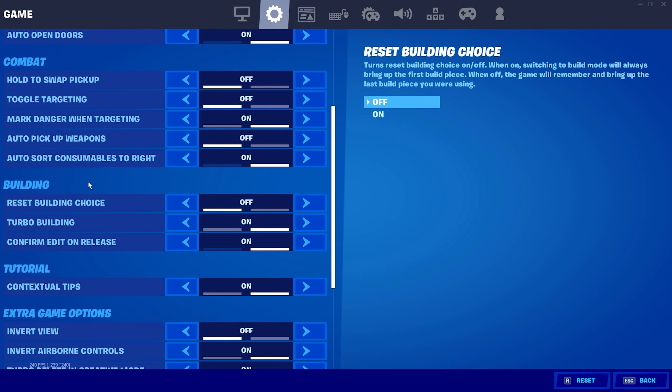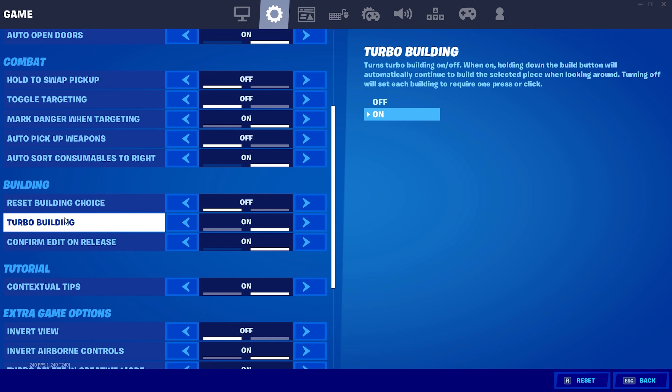For the building section, reset building choice is off. Turbo building is on. I get a lot of comments about this — people saying they have to keep clicking to place a build, which means turbo building is off. Turn that on and it'll make your life so much easier. Everyone uses it, so please make sure you turn that on.